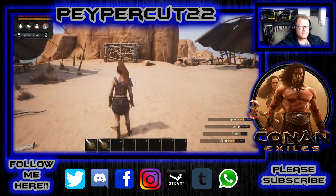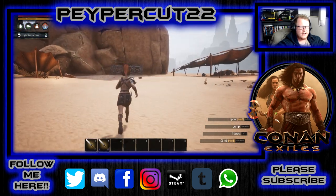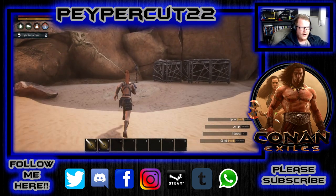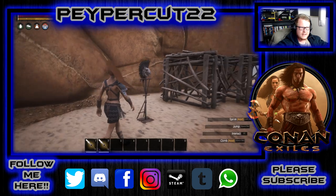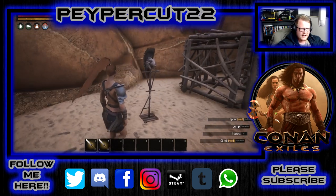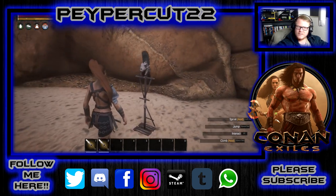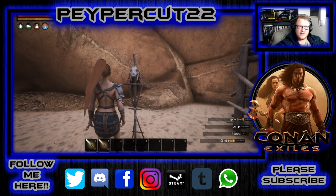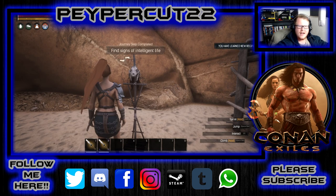Let me just see exactly - oh, there it is. So you run straight in and right over here, this thing right here that's just standing alone - doesn't seem to be doing much, just looks like a decoration. You go stand on it, it's not going to ask you to press E or anything, but then what you do is you press E on it and there you've learned new recipes.